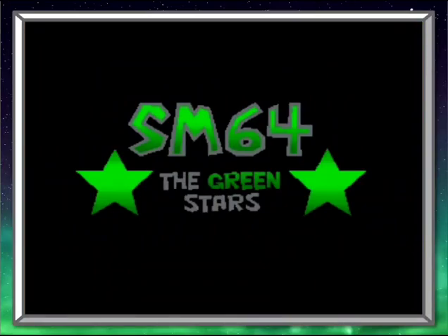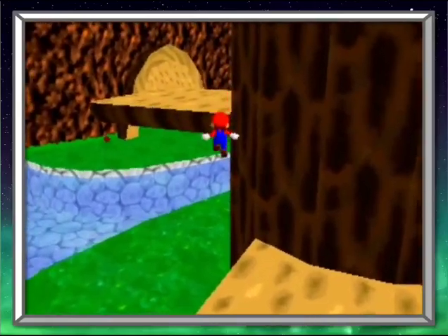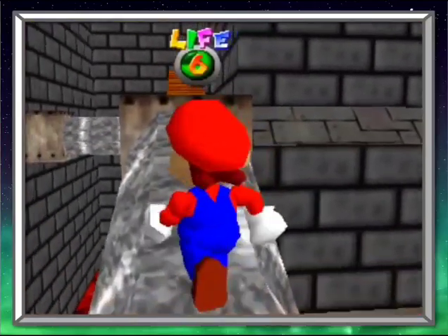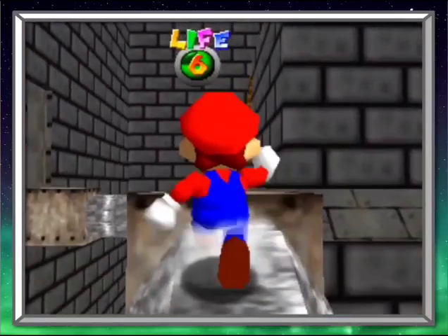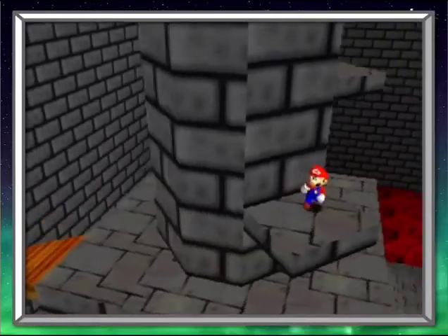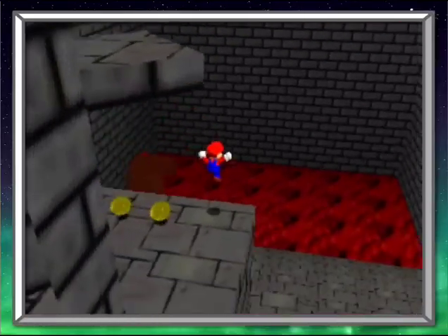Super Mario 64 The Green Stars, on the other hand, keeps the original camera system, but does a poor job optimizing levels around it. A lot of simple platforming sections are made unnecessarily harder entirely because of the dated camera controls. As dated as Super Mario 64's camera is, there is never a time where the camera actively impedes simple platforming like this.